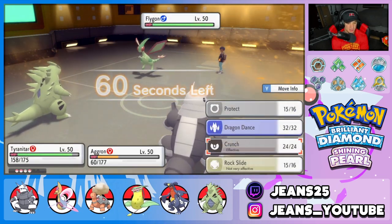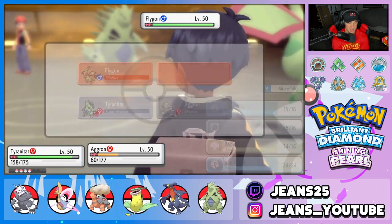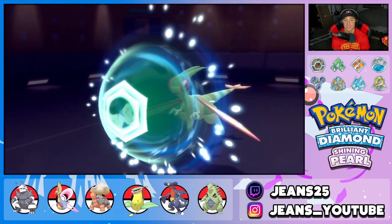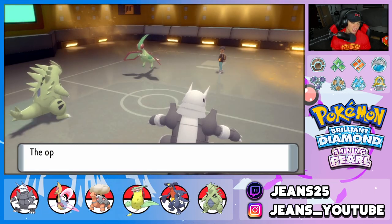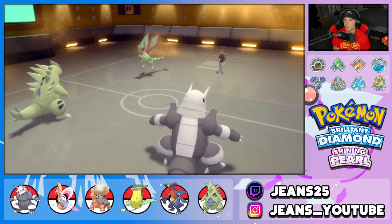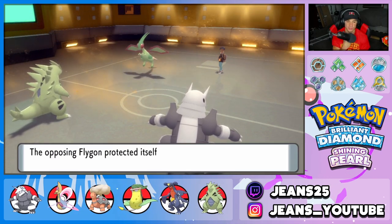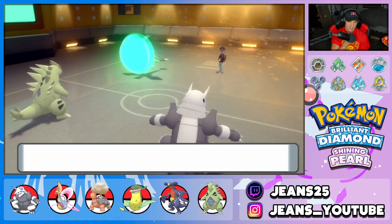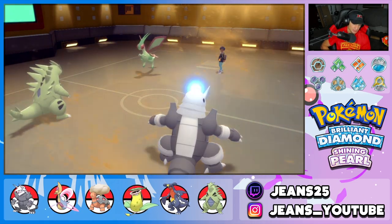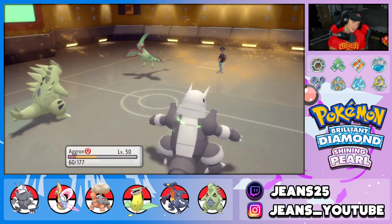Now I can just go into a Crunch and drop a nice Heavy Slam — that should pretty much be GG. Does our opponent cancel the battle? He does not. He protects — so he wants to waste out the Trick Room turns. That's totally fine because we have Garchomp in the back end who outspeeds him. We just Dragon Claw across the board.